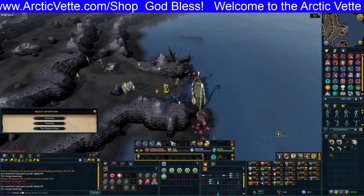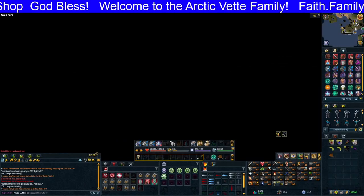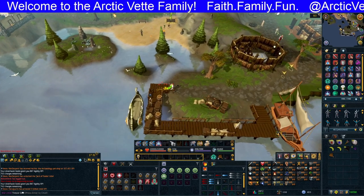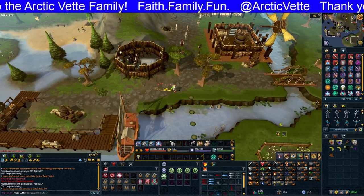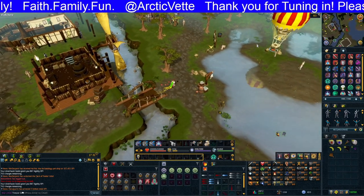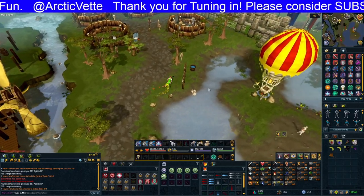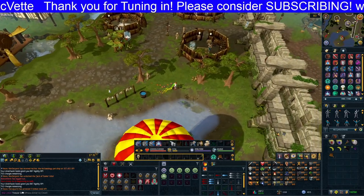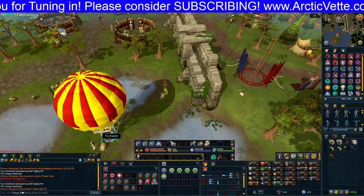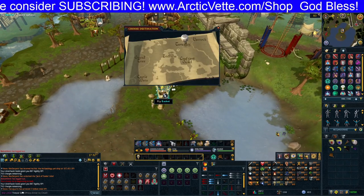Before you begin your runs, I suggest you take 25 magic logs to Taverly and hand them in to the balloon guy so that all your charges are ready to go. You won't have to carry any logs with you or worry about cutting some — I actually had to do that because I ran out of charges just from not paying attention.